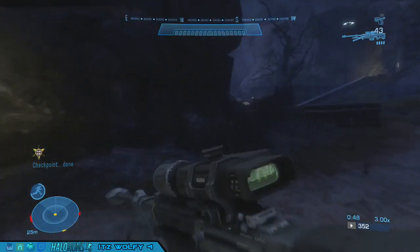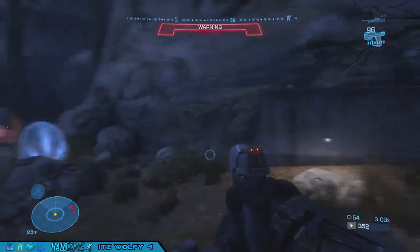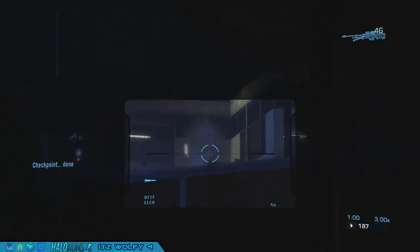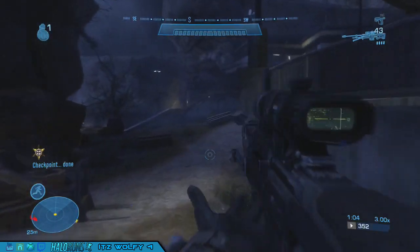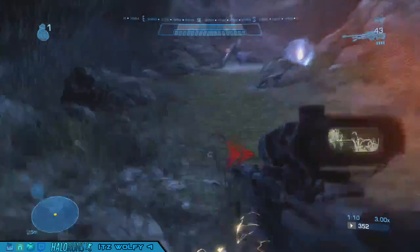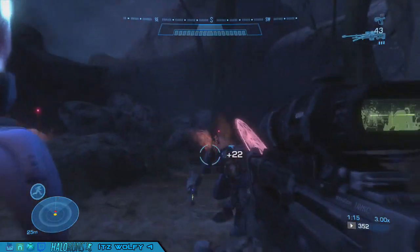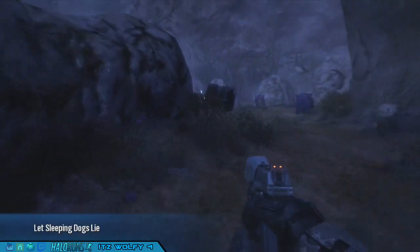This is the riskiest way to do it — just rushing it and killing that last turret. I got him, just run. I can throw a grenade here, safer, making enemy fire. That is one of the riskiest ways to do it, but if you have time before the elite jumps, that's even better.